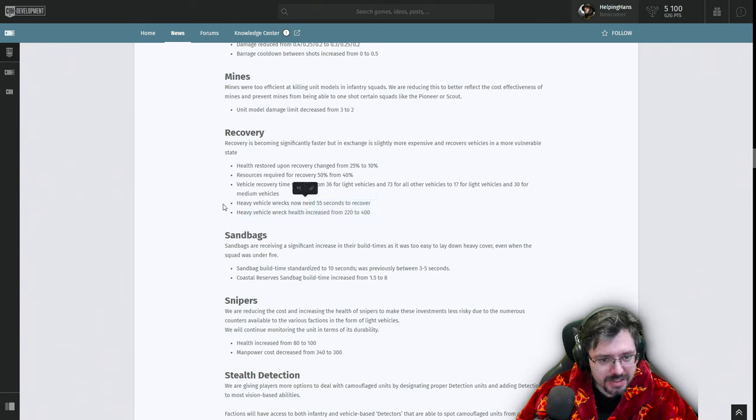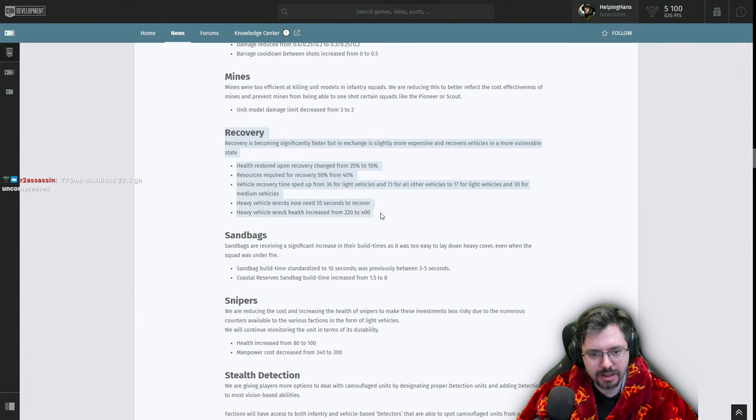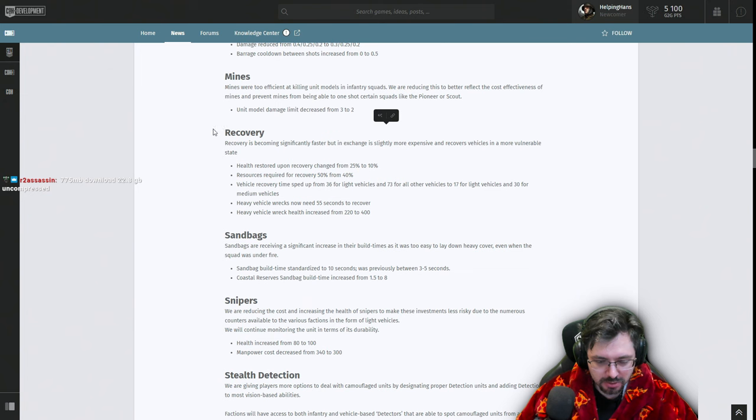This also buffs the new Espionage DAK commander, because wrecks will stick around longer due to their increased health, which synergizes nicely with the Plunder ability. Recovery hasn't been a mainstay of Company of Heroes 3 even though the DAK has the recovery tractor and the Americans have their call-in recovery vehicle, so it's nice to see them trying to encourage people to utilize this mechanic more.